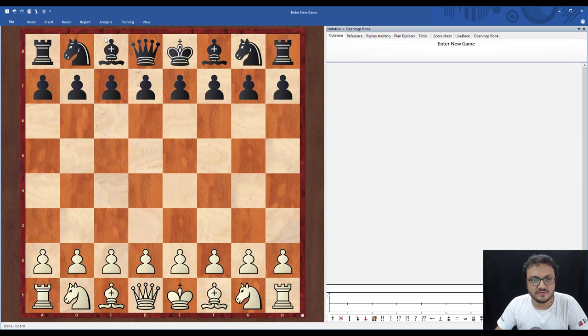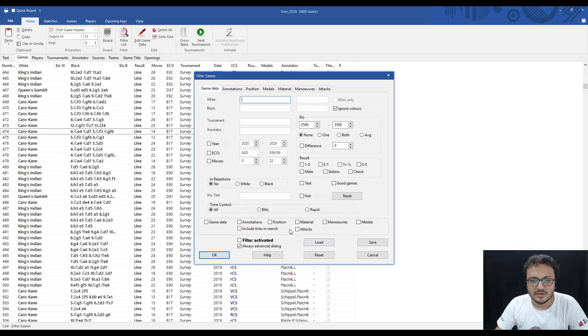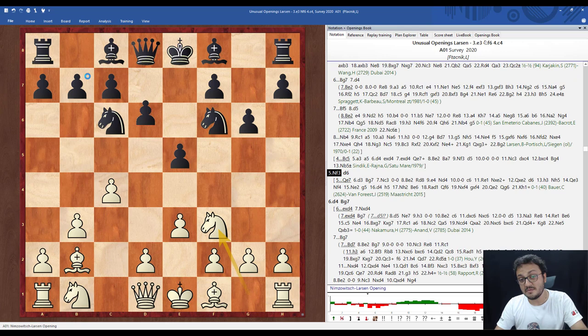Different surveys are available for different openings and you can also play through the moves. For example, if you want a survey on B3, just go here, filter games, advanced, position, copy board — and you get all the surveys regarding B3 with all the analysis, which can be really useful.